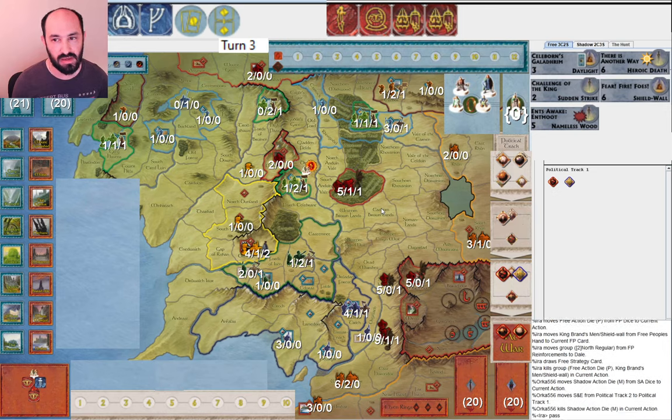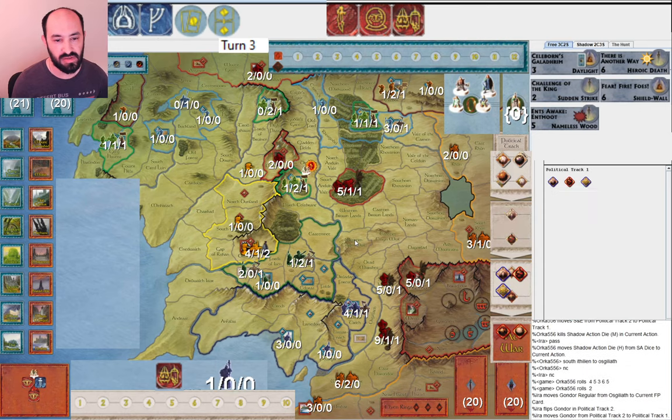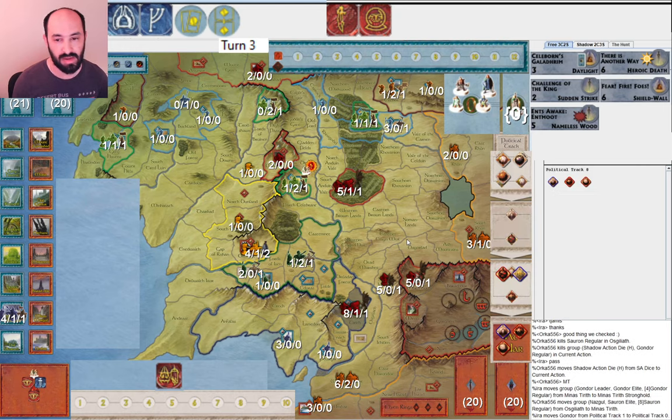My opponent gets the Southrons and Easterlings to war, and then attacks into Osgiliath, and then into Minas Tirith. What's interesting to me is they used an army muster to make this attack instead of a character die, because this actually puts Gondor to war — so they could get the Witch King here. In general, when you can get extra action dice, the sooner you can get them the better. So that could make a difference over the course of the game.